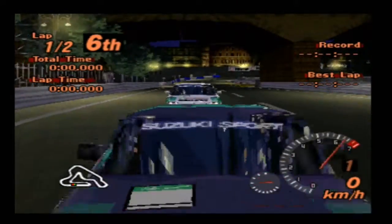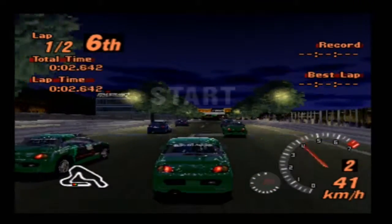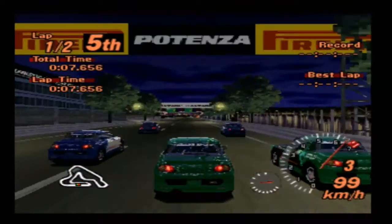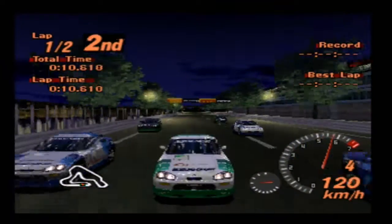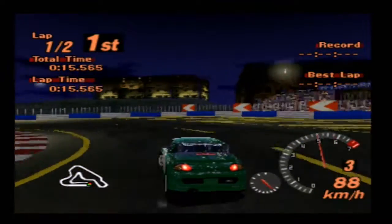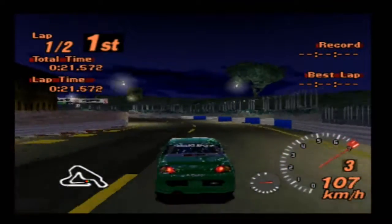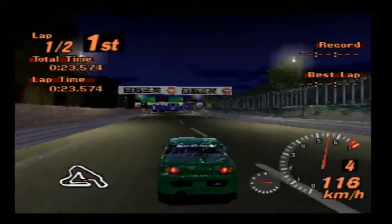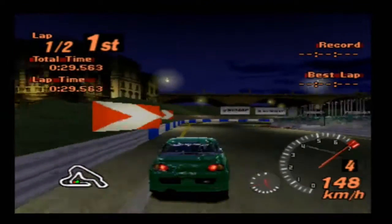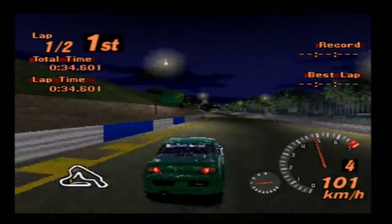For our second race in the Suzuki Cappuccino, we are going to Rome Night. We haven't seen Rome Night since the first race with the Neons. These cars actually do look really cool at night on this track. It gets turned in so well - admittedly I took an absolutely rubbish line through that corner. I really should be watching the AI take lines through these corners. This track does not show up at all on the main roster - it only shows up in these one-make races.